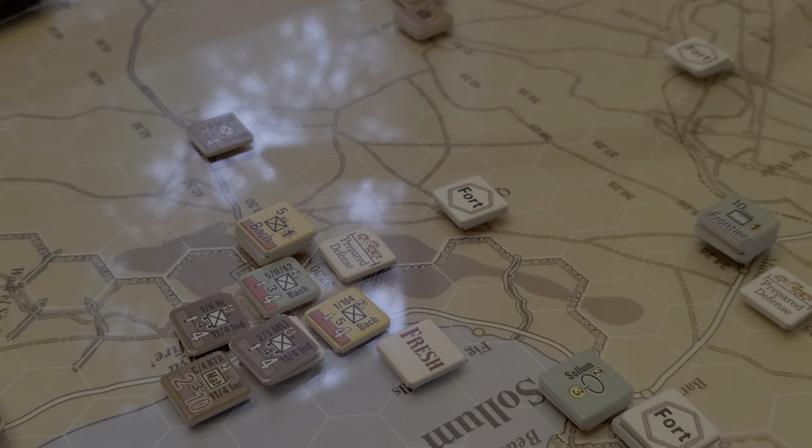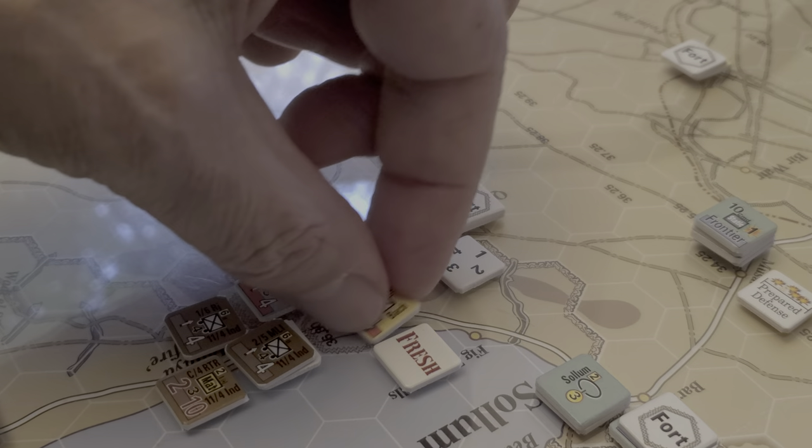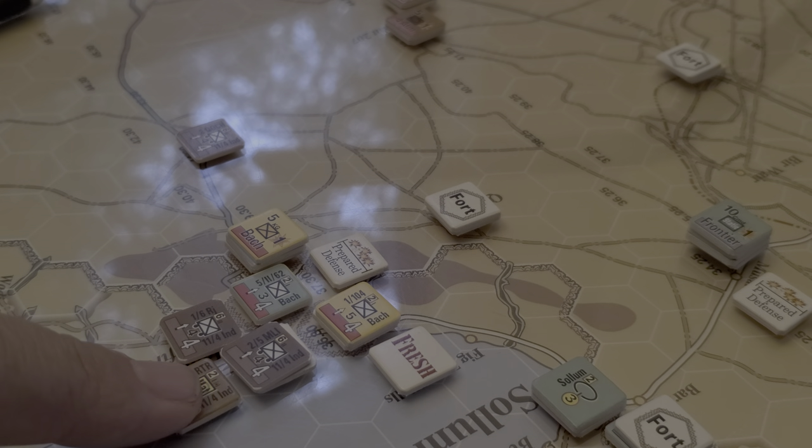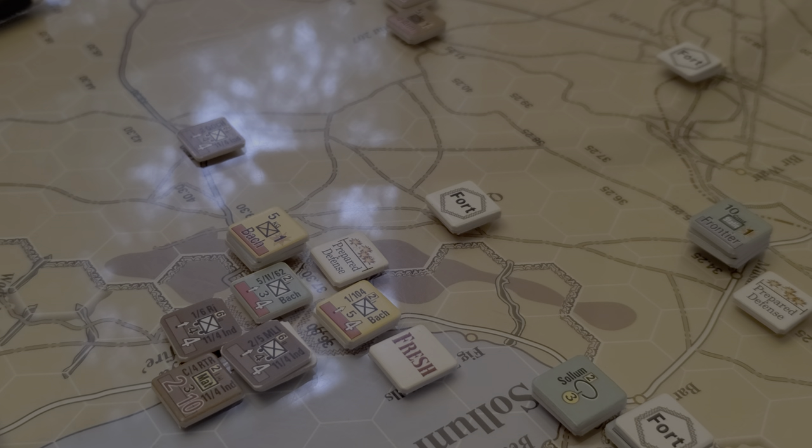Because it's in terrain. Terrain and/or prepared defense: four through six. So that is going to be a hit. I'm just going to make a note of that here with a counter. Now I know there is also an optional rule that says units can't cause damage at range two.